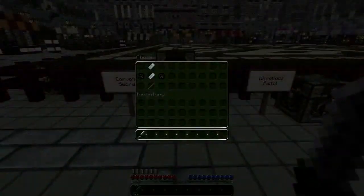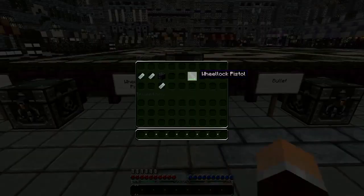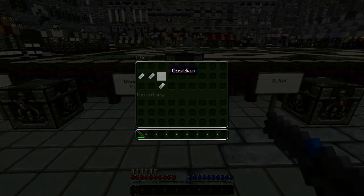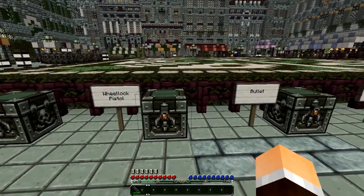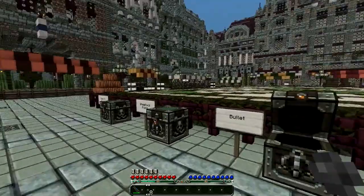So that's Corvo's sword - pretty simple. And then we've got the wheel lock pistol, which is fun. It consists of three iron ingots and one piece of obsidian. We also get some bullets - you make bullets with gunpowder and iron ingots, which gives you eight bullets.